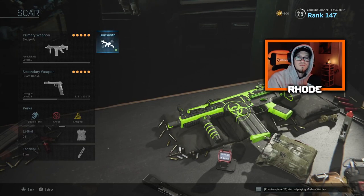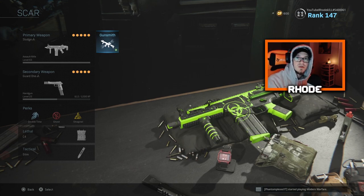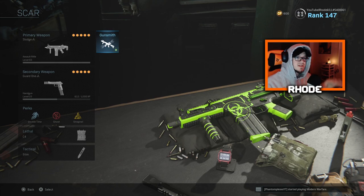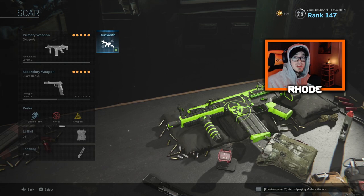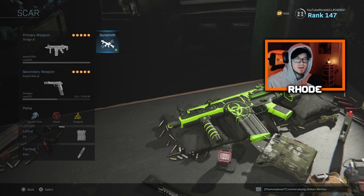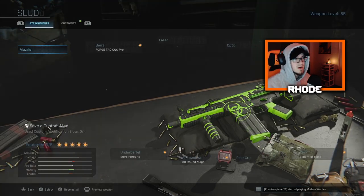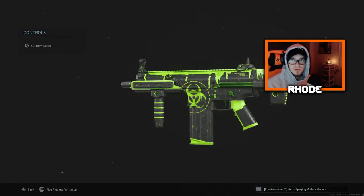What's up YouTube, back with another video — today we're covering the Toxic Ooze bundle that just released in the item shop. This weapon is called the Sludge, it's a variant of the SCAR and it's a legendary variant. It's 1300 COD points and also comes with an Uzi, so it's pretty cheap to have two weapons. It looks really clean — it's got a radioactive sign on the side, basically like a nuke emblem. Really good looking, kind of like slime coming down it.